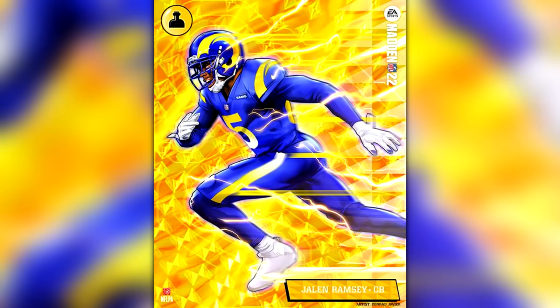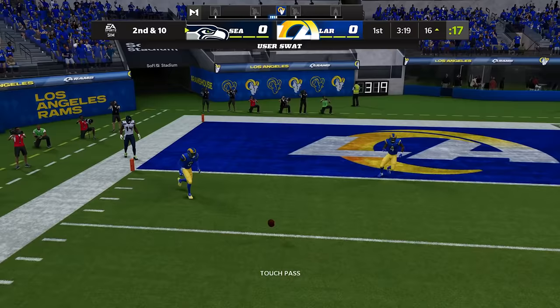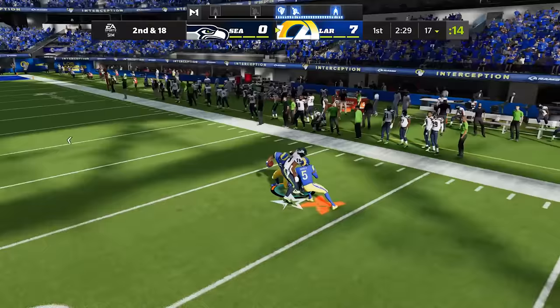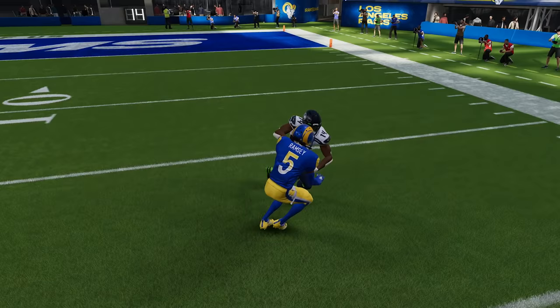Jalen Ramsey's X-Factor is Bottleneck, which allows him to dominantly win man press attempts. To get him into the zone he needs to force two incompletions or get an interception. He's the best in the league — 99 overall. He's pressing DK Metcalf and DK can't get free. He's back there to make a deflection and help his teammate get the interception. Watch how he presses DK Metcalf — one of the most physical and fastest receivers in the game — and DK never stood a chance.